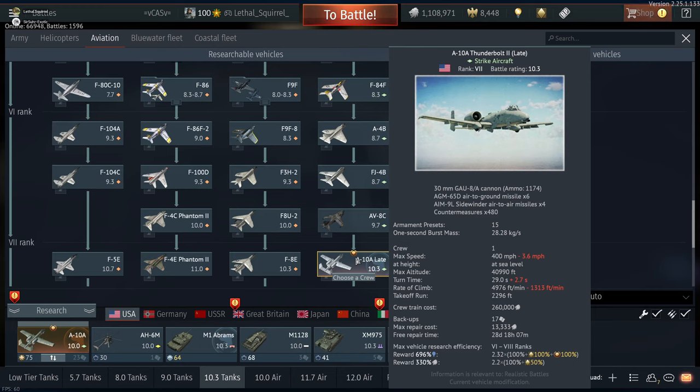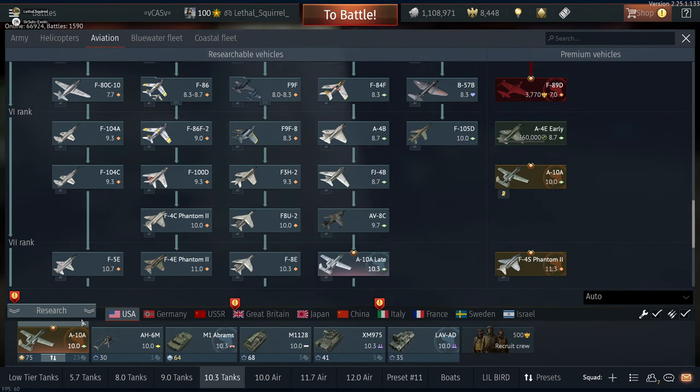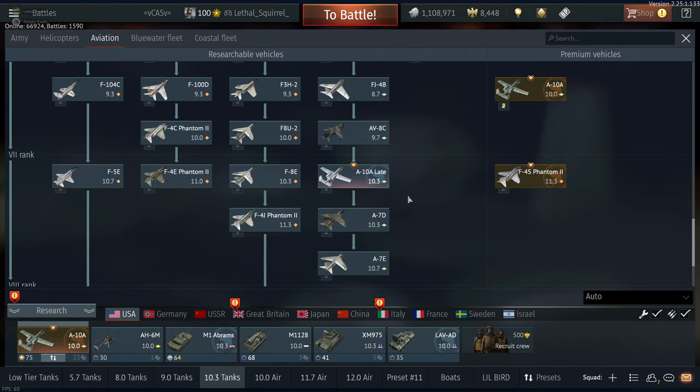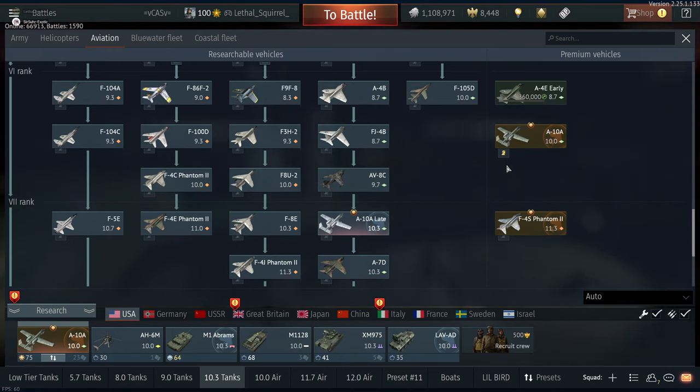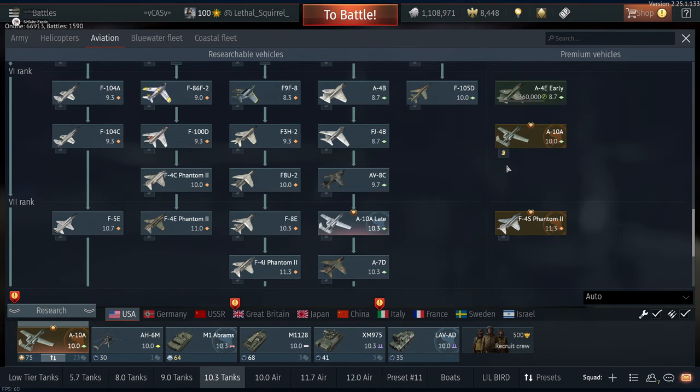Something worth noting is that when I first started using the A10 at like 8.7 I noticed the RP split — it only researches planes. If I play tanks, get in the A10, and last the whole game earning 30,000 RP, maybe 3,000 goes to the Abrams and actual tanks, and the other 27,000 goes to my aircraft tech tree. That's a huge thing I picked up on. Also, using the A10 for CAS means I wasn't dropping two bombs and flying all the way back — I could use guns, missiles, and do it more continuously.